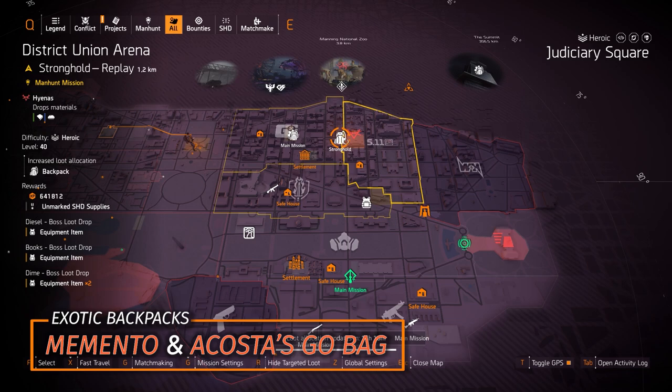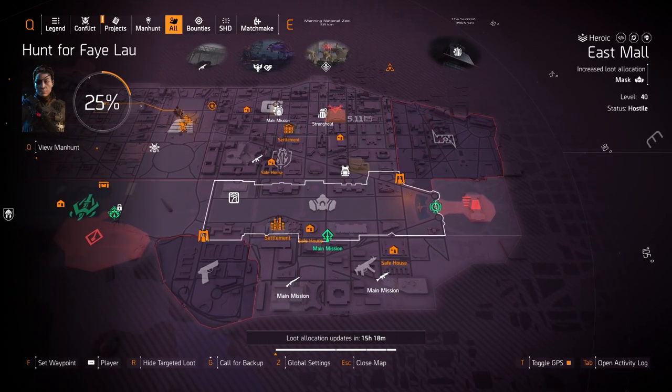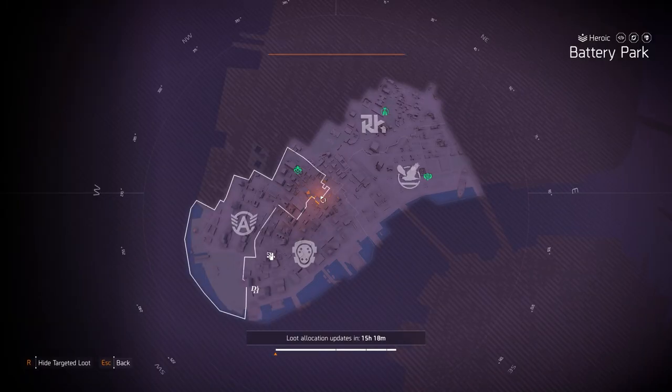Backpacks at District Union Arena — the two exotic backpacks in this game are the Acosta's Go Bag and my favorite exotic, the Memento. That covers the east side; let's check out New York City.